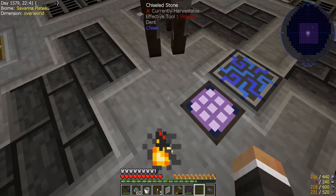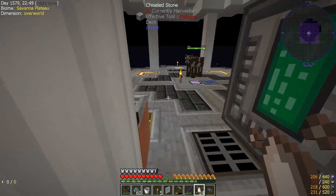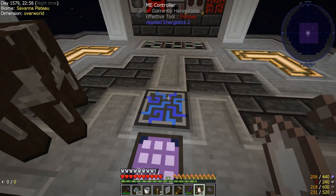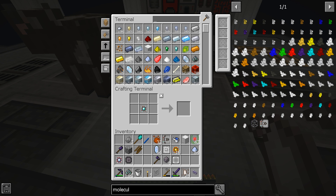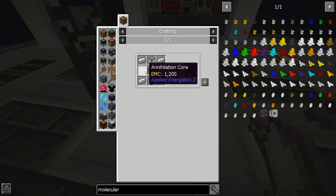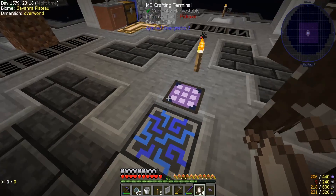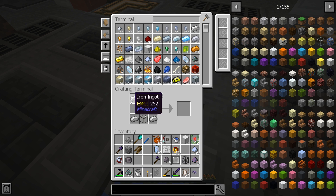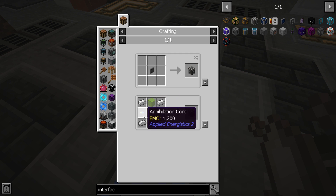The controller is online. We could now connect up two drive bays if we went in a straight line, but we're going to need more controllers to connect all of them. I might move the controller at some point since this one's kind of hard to access. If we go ahead and get a molecular assembler and ME interface - we need a formation core and annihilation core for that.